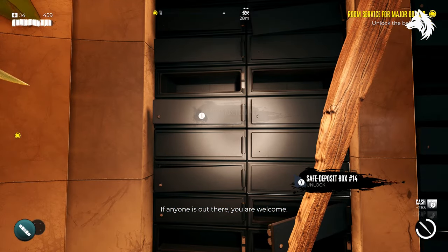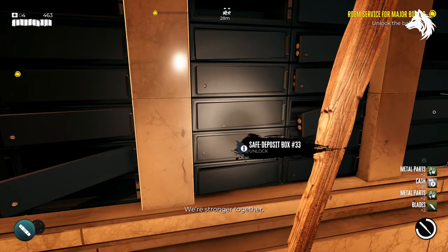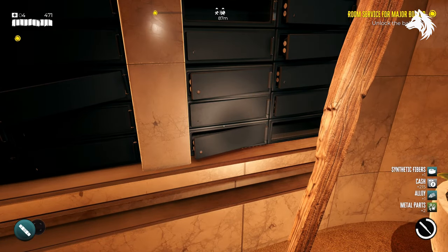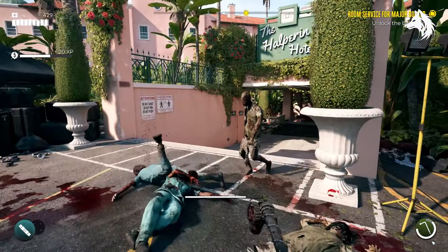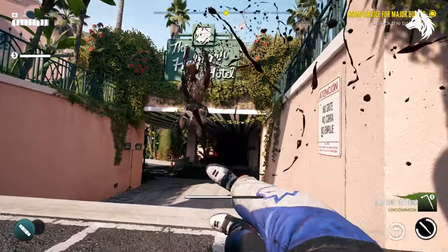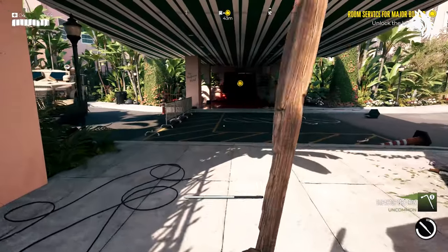As for rewards, there's nothing amazing inside of these — mostly crafting materials and cash — but it's very early in the game so don't expect too much at this point. But if you like to 100% complete areas like I do, then finding all the keys is worth it. That's it — that is how to open the safety deposit boxes in the Halperin Hotel in Dead Island 2. Like and subscribe for more guides, which will be mostly unique weapons, other locked areas and boxes, quests and more. Look out for that and I will see you all next time, bye.